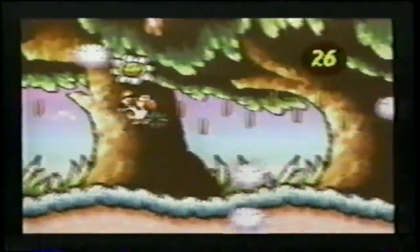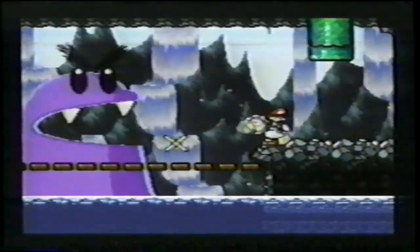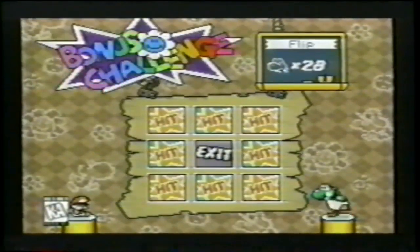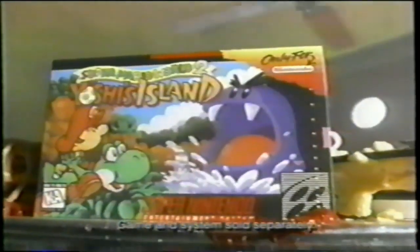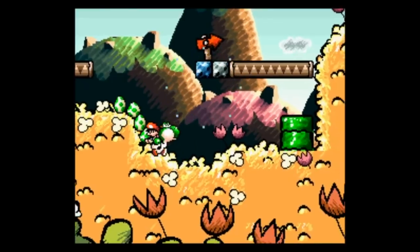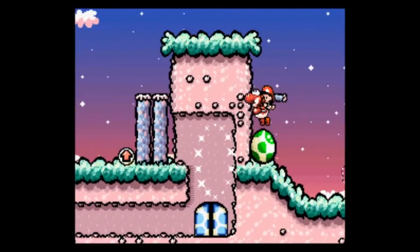Number three — when is too much, too much? To find out, they crammed everything into Super Mario World 2: Yoshi's Island. Sixty more levels, massive enemies, huge Yoshi tricks — all served up in the latest graphic technology. Super Mario World 2, only on the Super NES.